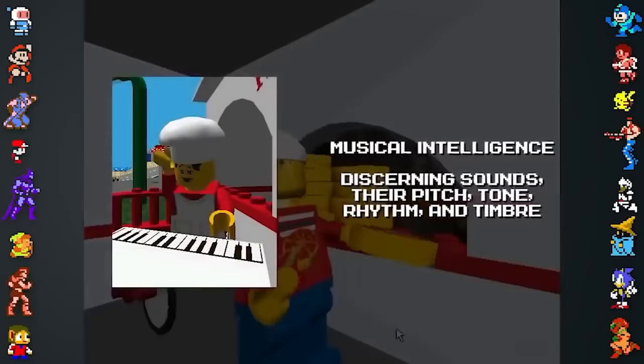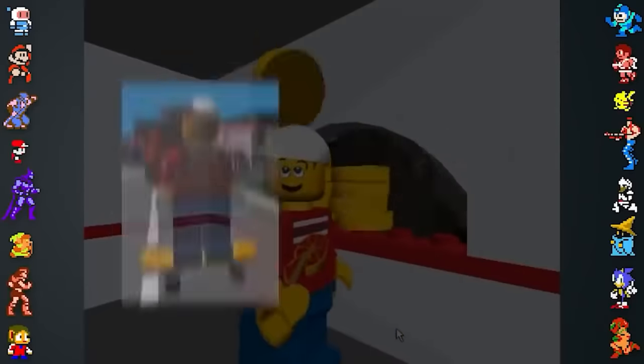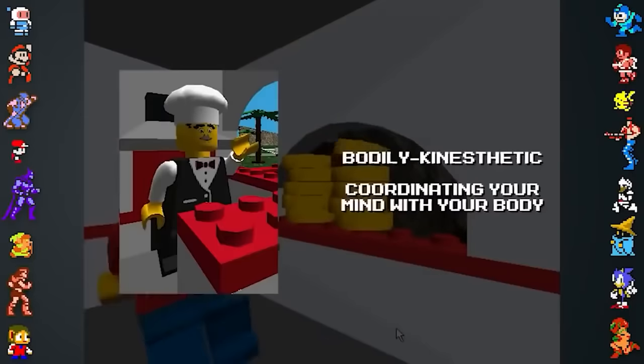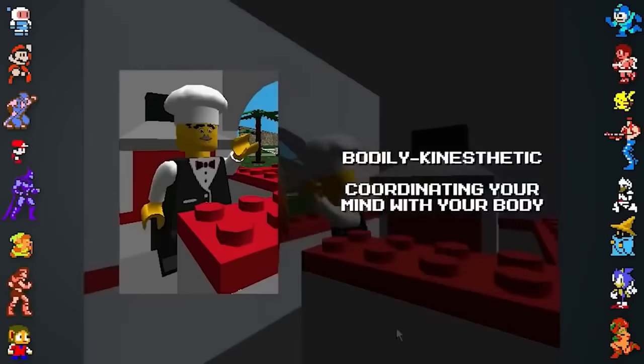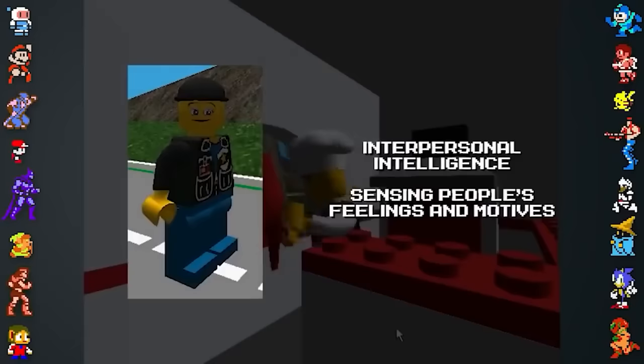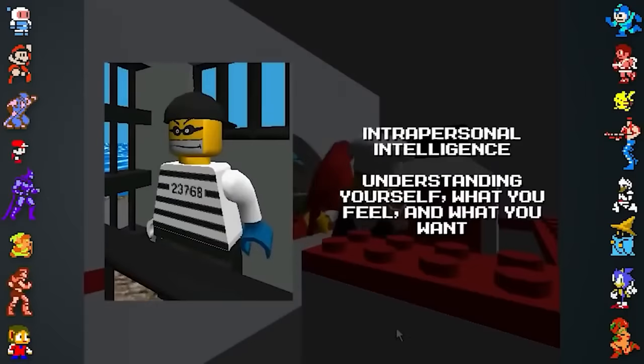In Lego Island, Mama Bricolini represents musical intelligence, which relates to understanding and performing music. Pepper Roni represents logical-mathematical intelligence. Papa Bricolini represents bodily-kinesthetic intelligence, which refers to people such as dancers. Nick Brick represents spatial intelligence, which is helpful with things like architecture. Laura Brick represents interpersonal intelligence, which can be seen as someone's social capability. Lastly, the Brickster represents intrapersonal intelligence, which can be seen as someone who is self-aware or introspective.